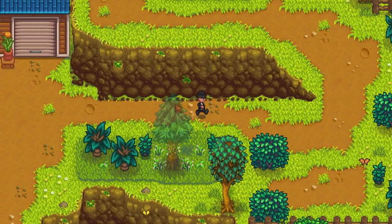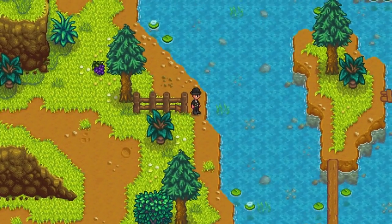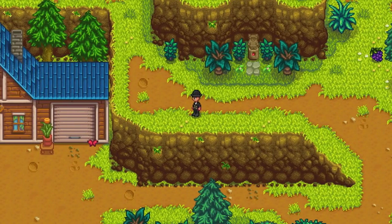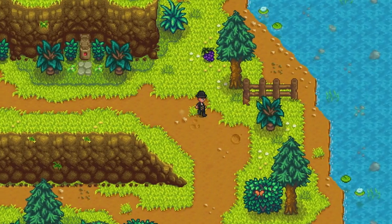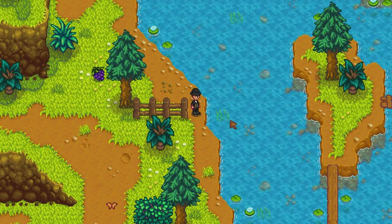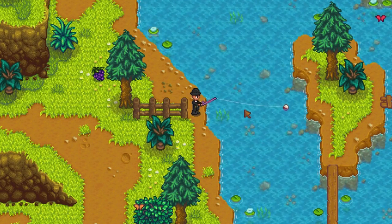Starting off with these prime fishing locations up north of the map near the mountains. If you go where Robin's house is at the carpenter shop, head east straight from that to find this fence post, and in front of the fence post right here, if you cast a line into the waters, this is one prime fishing location which guarantees you a gold quality item.